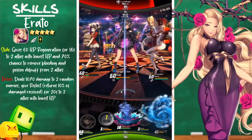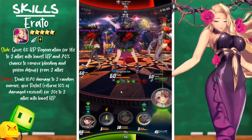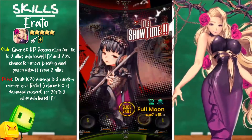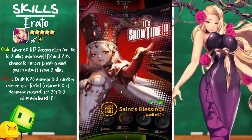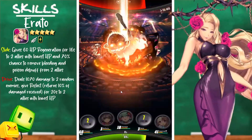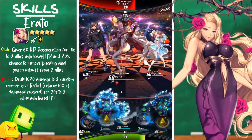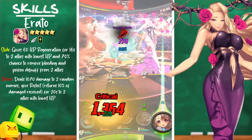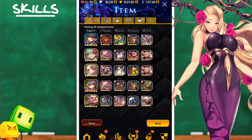Her drive skill deals 1070 damage to two random enemies and gives Reflect — returning 10% of damage received for 20 seconds — to two allies with the lowest HP. Now, why is Erato great for PVP? First, she can remove other types of damage over time unless they're specifically mentioned to be irremovable. Secondly, she is only a four-star unit making her easier to obtain, but requires high uncap levels to function as a healer due to her low base healing. Lastly, she works very well to counter damage over time units and pairs great with Cube Moa.